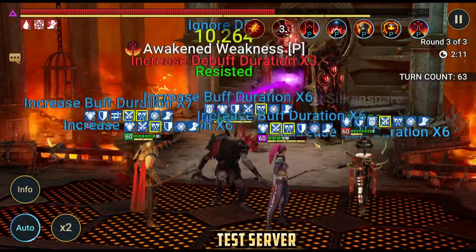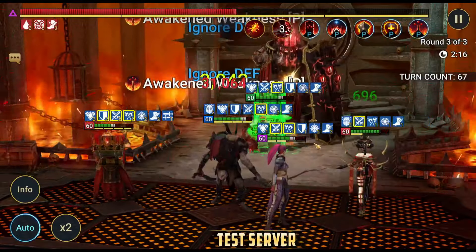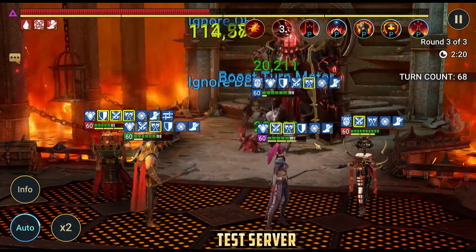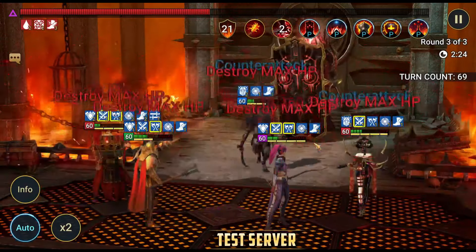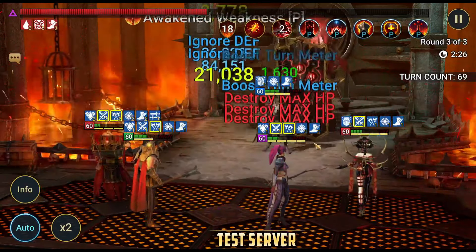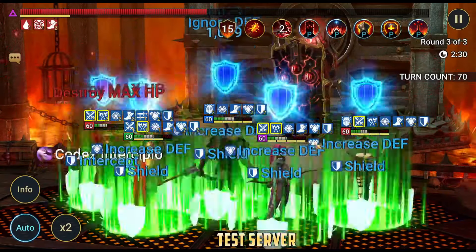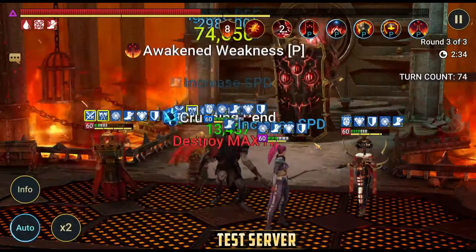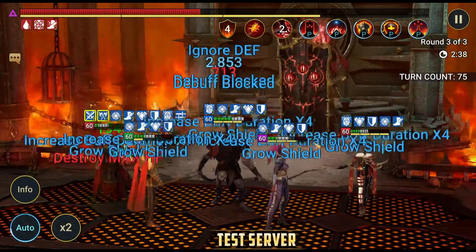Decreased attack is super nice in here — honestly one of the best debuffs you can bring. Decreased speed, decreased attack — and you should be totally fine. Coldheart still survived, that's nice. Vault Keeper is on the edge too, but he is actually not built for Fire Knight at the moment — not at all. He's built for Hydra. I can literally rebuild him and everything would be so much easier. But I want to make my Hydra team right after I'm done here, so it is okay.